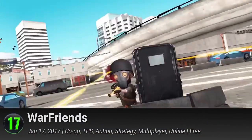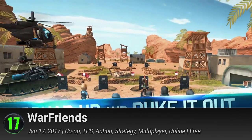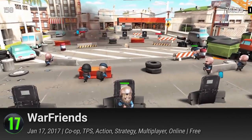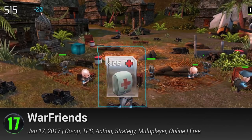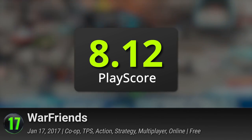16. War Friends. In this fast-paced online game, you have to dodge bullets, dive for cover, and take out incoming enemy forces. When the going gets tough, you can enlist your friends to fight alongside you in the Ranked PvP Deathmatch, where you can test which squad is the best. This fun, cute little war game has a PlayScore of 8.12.